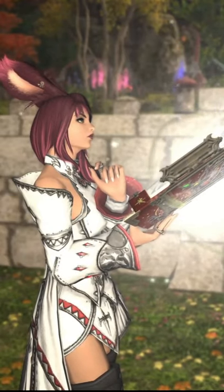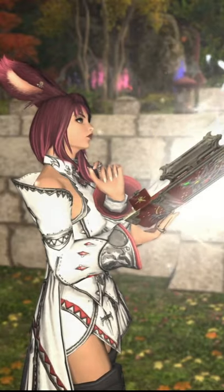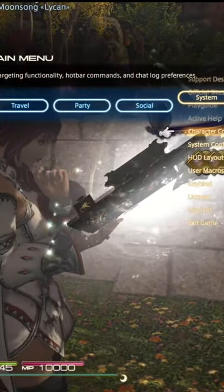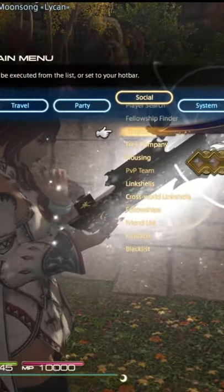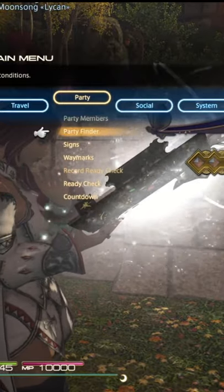This is a how-to shorts video for Final Fantasy 14 Online. To use the Party Finder on PlayStation, press the Options button, go over to Party, and then choose Party Finder.